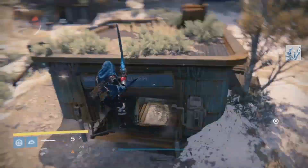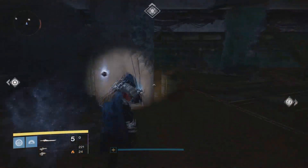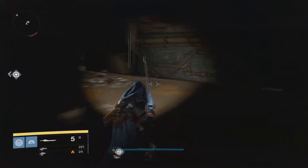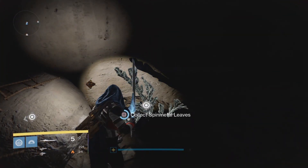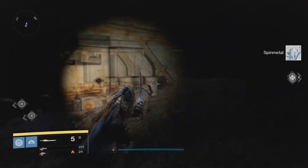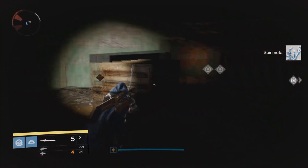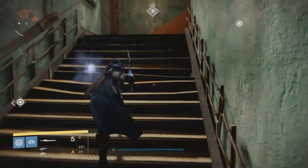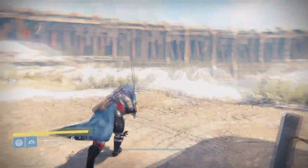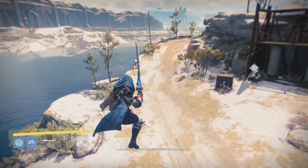You're probably wondering why I'm in the Cosmodrome looking for Spin Metal. After you complete the quest and fully upgrade the sword — either with bounties or with Motes of Light — Lord Shaxx will give you a quest to complete: kill guardians, kill minions of darkness, stuff like that. Once you complete that, he will give you an exotic bounty quest called the Sword Reforged Exotic Quest.